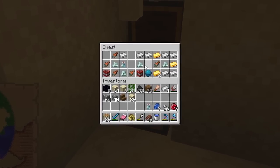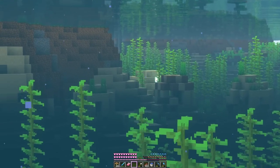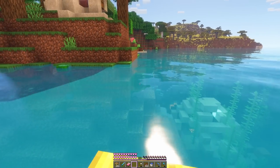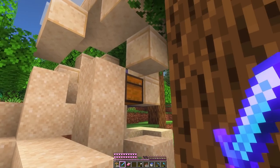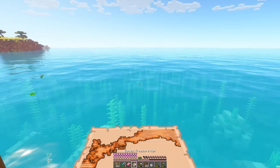No diamonds, but we did get a heart of the sea. There's some ruins — it's the exact kind of spot that might have a sniffer egg. Look at that, this has like four or five structures. Let's start with this. Oh my gosh, this one is weird. And that map probably goes to where we were.